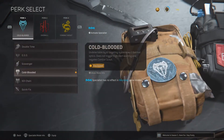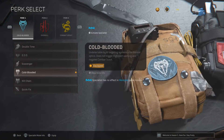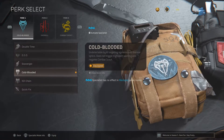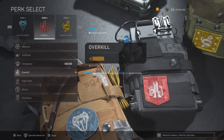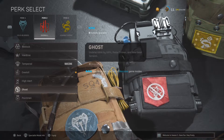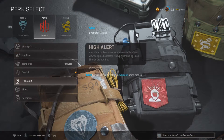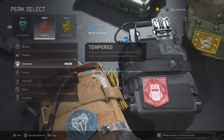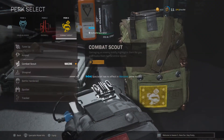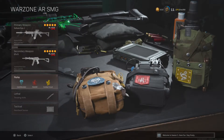Next are the best perks you can use. For Perk 1, it has to be Cold Blooded, because it stops Combat Scout, which is very OP right now, and does not trigger High Alert. Overkill for your main loadout, but otherwise I would run High Alert. You could run Ghost, but High Alert is just going to save you a lot. I think High Alert is better than Ghost, even though a lot of people run Ghost. This new Tempered perk is good, but I don't think it deserves to replace High Alert. And Combat Scout — obviously run that, because it's OP.